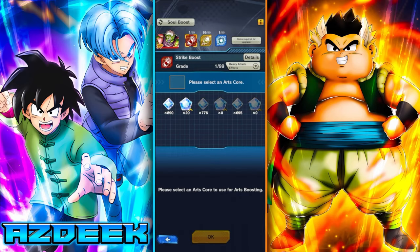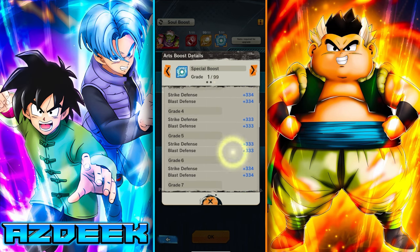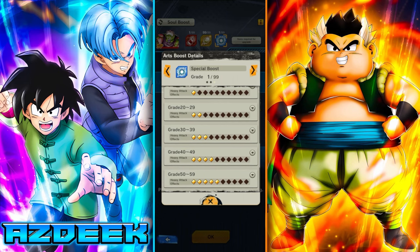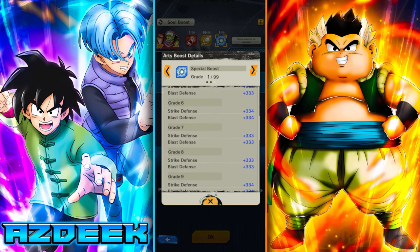The last piece of advice: you can arts boost your unit's special to get a small increase to defenses on top of friendship rank and equips. However, this is a last resort since these materials are very rare in-game and you're probably saving them for your best PvP units.